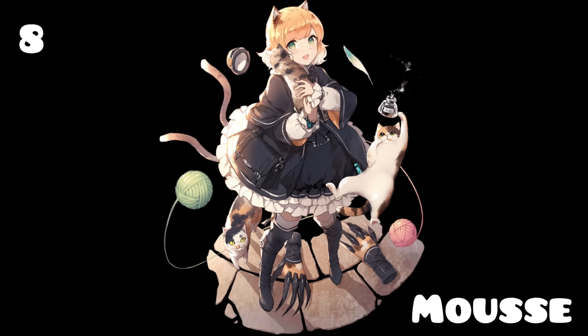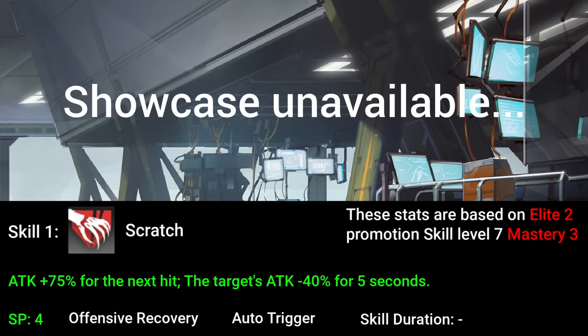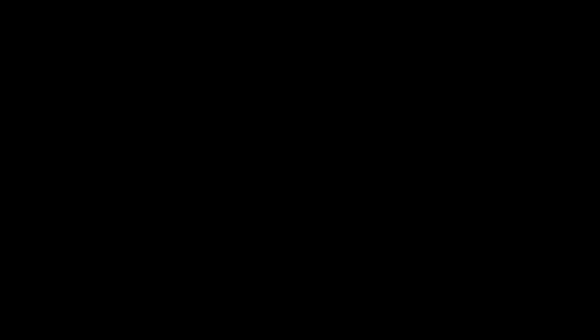Next, we have Moose. Moose is an arts fighter, which means her basic attacks deal arts damage despite being a guard operator. Her signature skill is her first skill, where she will debuff the enemy's attack for a duration while dishing out a burst of arts damage. This skill is great to use against heavy-hitting enemies like bosses, as the attack debuff is super helpful. She is a great starter arts fighter.